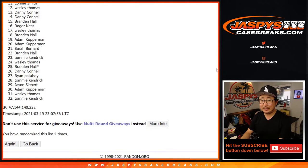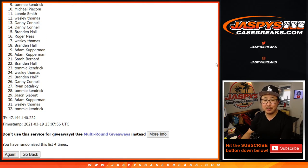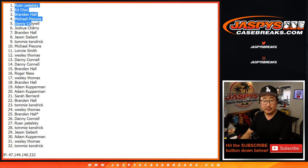From nine on down — Tommy, just close but no cigar. From nine on down, my apologies. Thanks for trying, thanks for getting in. Top eight — congrats to you, you're in that NT break: Jason, Brandon, Joshua, Danny, Michael, Brandon, Ed, and Ryan. Congrats to you. That break is coming up in a separate video right after this. It's JazzBeastCaseBreaks.com.